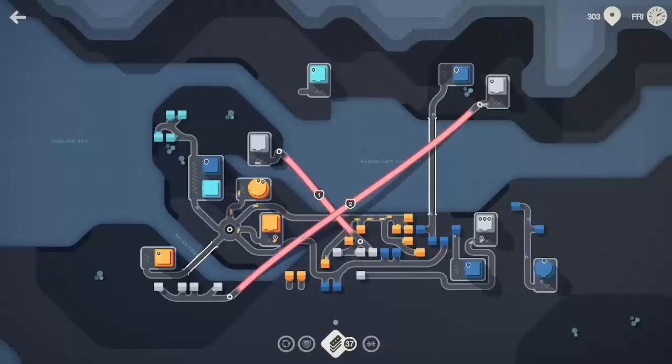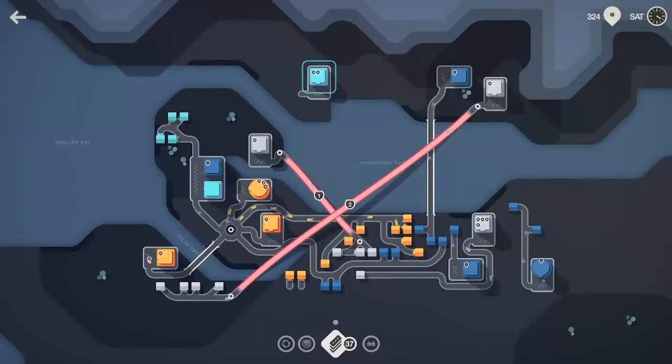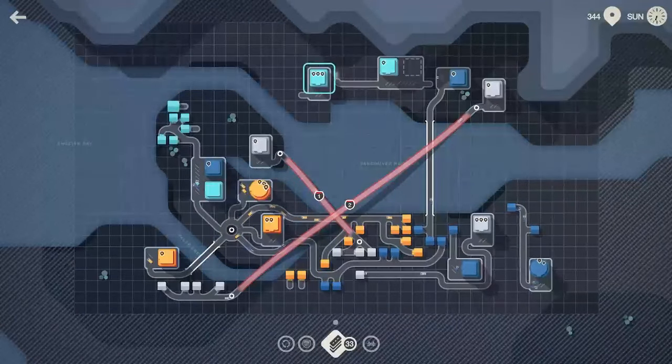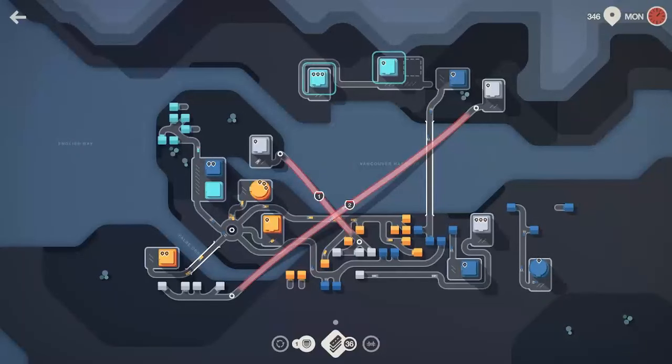We'll go ahead and hook that guy in like that. That single white one kind of in the center-right of the map is doing okay — I'd like to see it do better. Now we've got two of those over here. Let's do a little pre-planning while we're waiting for the end of the week. We'll get that hooked in like that. We'll take the motorway — I can live with that.